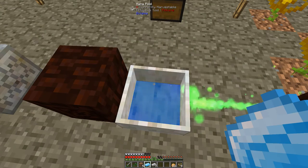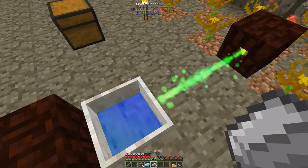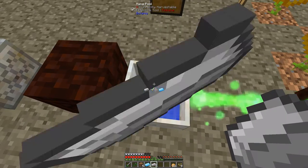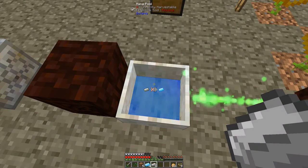Now I'm trying to make mana steel, so I need 10 mana steel ingots. The way to get them is to throw iron ingots into the mana pool. It is using quite a lot of mana so I will be back once it's done.